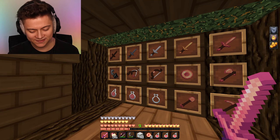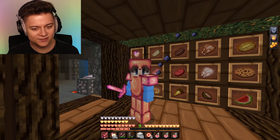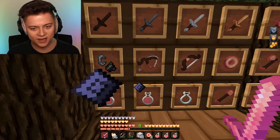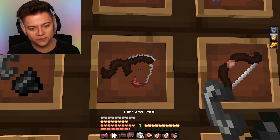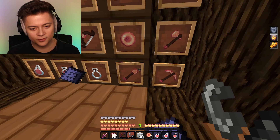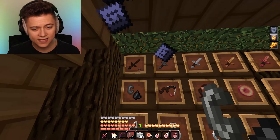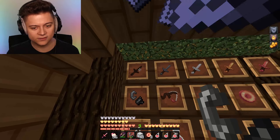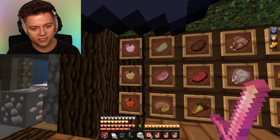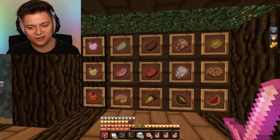This is an orange PvP pack, and as you can see, we got a faithful kind of style on it as well, and it's 32x - so clean. If you guys are into the fall season, definitely be sure to check this pack out because it's the perfect fall pack. We got the fishing rod - it's like a little branch, that is just so cool. We got the bow, the ender pearl, the tools - it is amazing. You don't see orange packs every day. The sword is pretty cool, I like how dark it is. We've actually got the apples with an orange leaf on them as well - that is so cool.